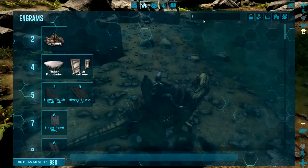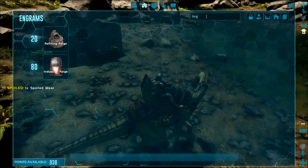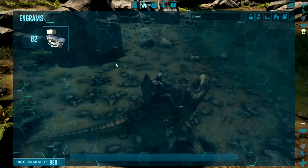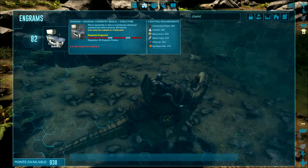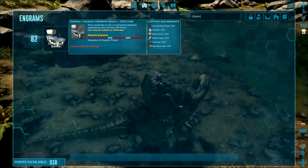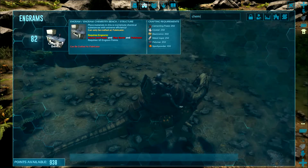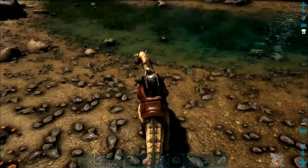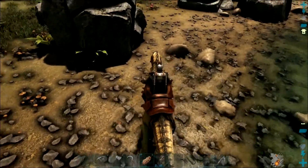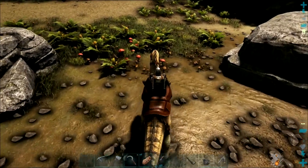I was looking at the forge - I'd like to make the forge. The industrial forge - it takes 400 oil. I also would like to make the chemical bench. I've never had either of these. The chemistry bench doesn't take oil, that just takes spark powder and metal ingots and electronics. The forge takes 250 metal ingots - that's actually not too bad with my new base down below.